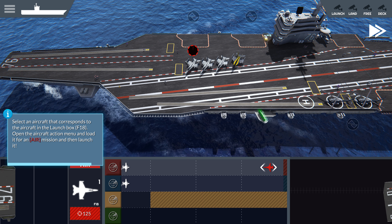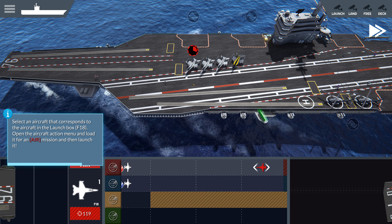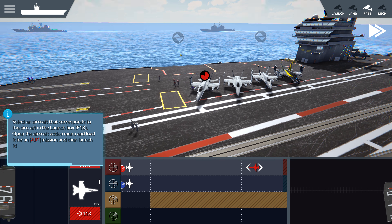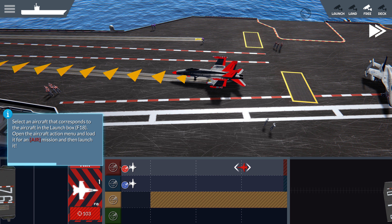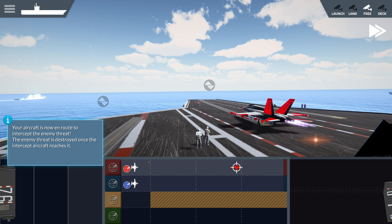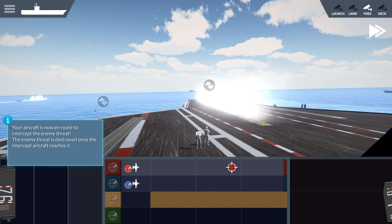Open the aircraft action menu and load it for an air mission, then launch it. So we see they're loading up our Hornet right now. He's all loaded, so let's launch him. Normally he doesn't hit your carrier until he's off this track. But I found that the tutorial will kill your mission if he makes it to this box. Aircraft is now en route to intercept the enemy threat. The enemy threat is destroyed once the intercept aircraft reaches it. So basically, as long as your launch gets them before they make it all the way through the track, you're good.